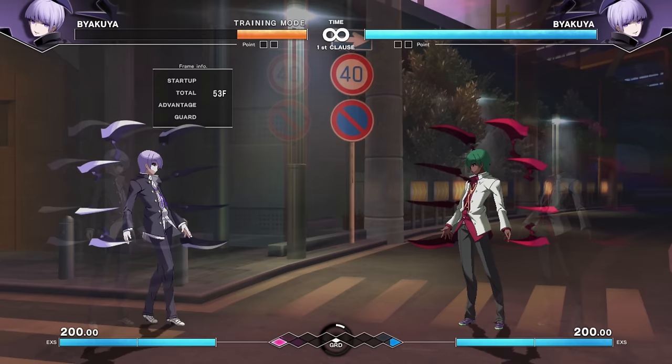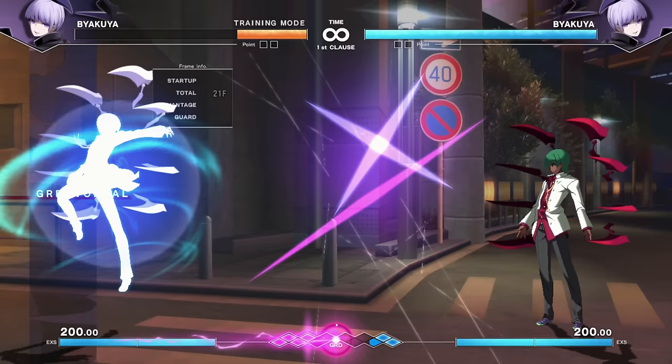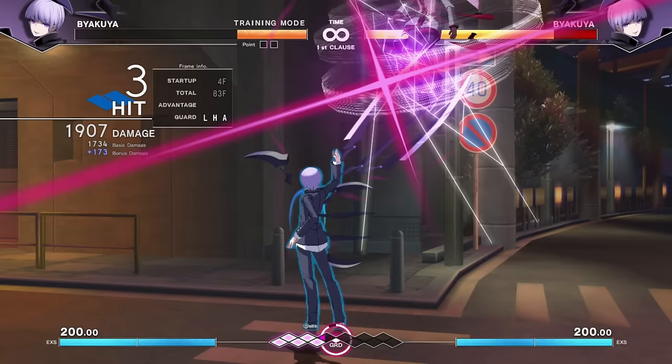He is what we call a trap character. He has a little spiderweb — if the enemy goes into it, the spiderweb detonates on them. He can plant these at all points on the screen. He even has directional throw so he can throw you into the traps. He's very tricky in that way.